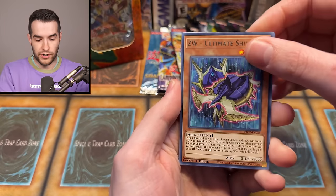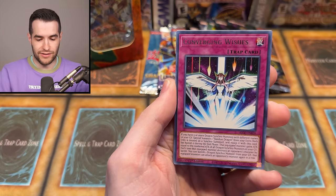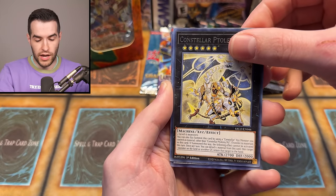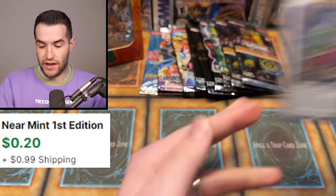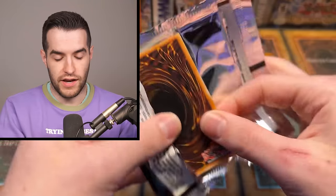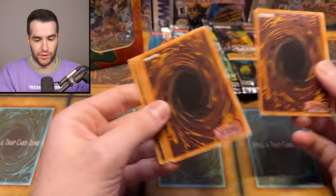No pack trick here. We have ZW Cloud Castle, Converging Wishes, Rescue Rabbit, Arcana Extra Joker, Castellar Tome, and Chaofang Phantom of the Yangsang. Good stuff has been pulled before — not necessarily today, really — but maybe we will right here.